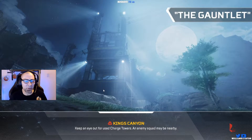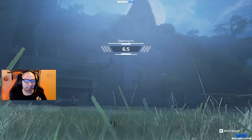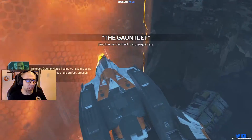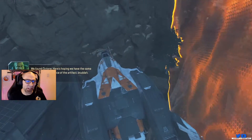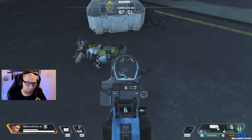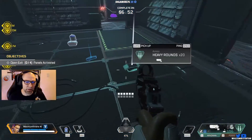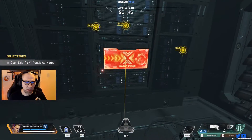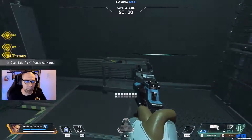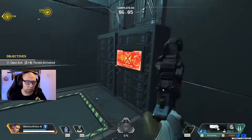What's up guys, today we're running through the Broken Ghost PVE Hunt number five, The Gauntlet. This week they're dropping us into the bunker with a Wingman and a P2020. They found Octane — as Gibraltar said, we're gonna find the patrol panels. Some blue armor, activate the first panel, purple backpack at the second panel.